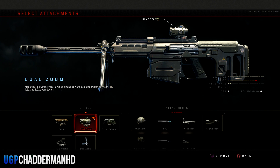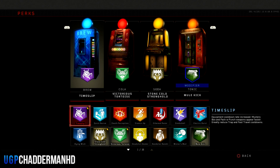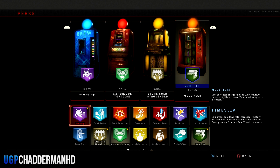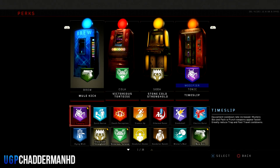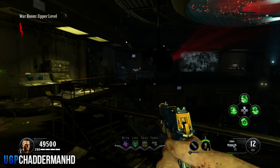Once you've got all of those weapons with dual zoom on them, you are ready to do this glitch. You're also going to need to go over to your perks, and it is vital that you make sure that you have Time Slip. You can have it as a normal perk or you can put it in your modifier slot — it's totally up to you, but you must have Time Slip.